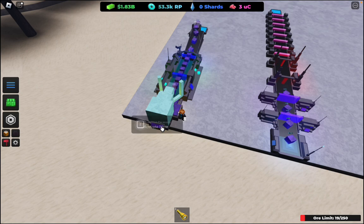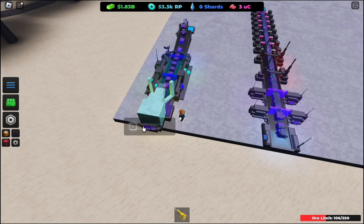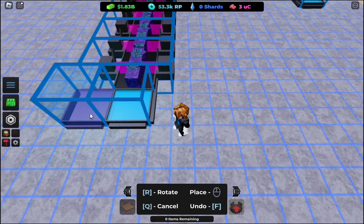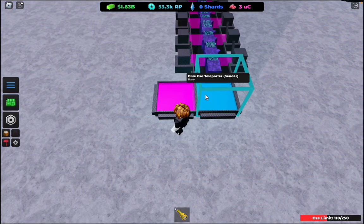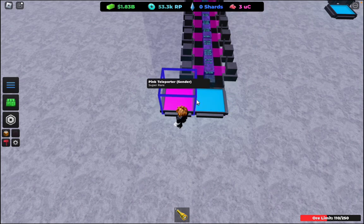Basically it's going to go through the teleporters, and once it hits that teleporter it's going to go back to this one again. The point of having the ore trackers is you can see the value of your ores, so it's really good to have an ore tracker. You want to get to at least 100 ores in your ore limit.